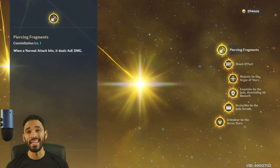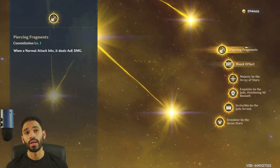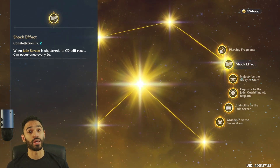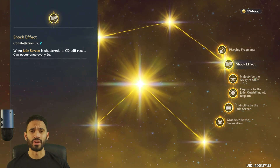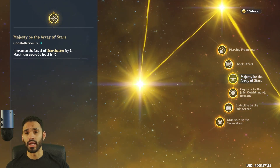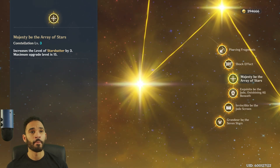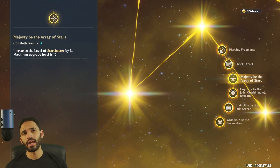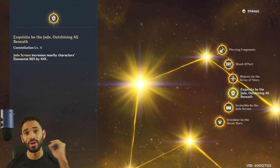Do you need constellations for Ningguang? You don't need constellations for anybody, but I personally recommend going for C3. The first constellation gives you AOE Geo damage with normal attacks. The second gives you the Jade Screen refresh on shattering — that's 120K instantly when you have all the buffs. It's very nice to have a six-second cooldown that resets instantly upon shattering. The third constellation gives her ult three extra levels, and her ult is very, very strong — an insane amount of burst damage.